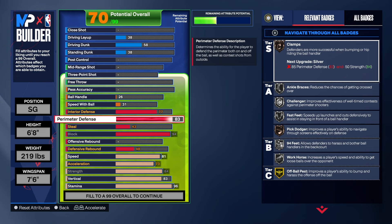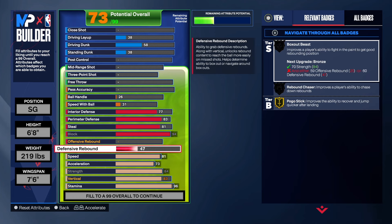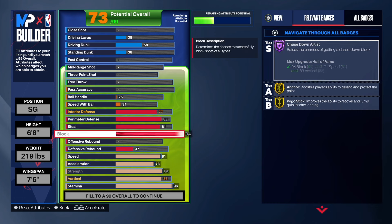Taking it up to an 85 would change the name of the build. As far as the steal, we're going to get that to an 81 — I tried to take it to an 85 but it just changed the name to a three-point threat. So we at least got it to an 81, and an 81 does give us silver interceptor, so that's pretty good. You can take it lower if you want to. So that's what we got on the defense — super high shot blocking on this build.